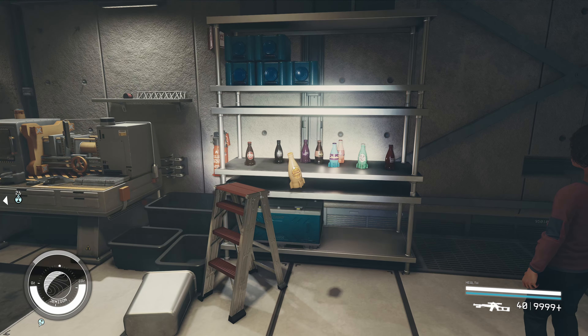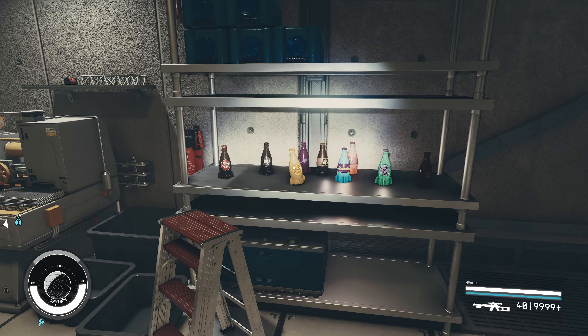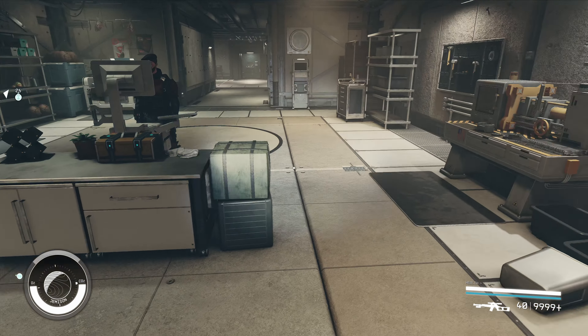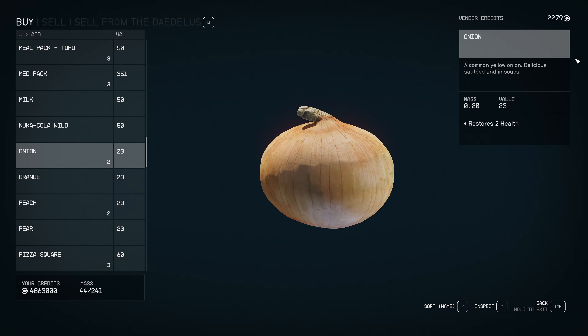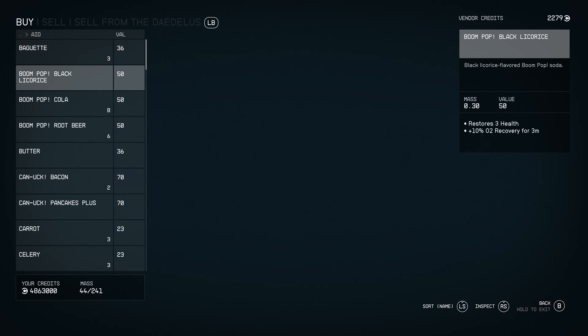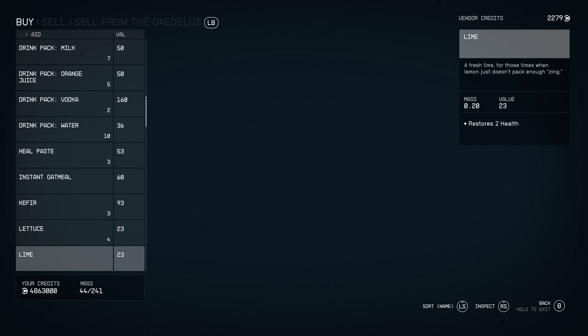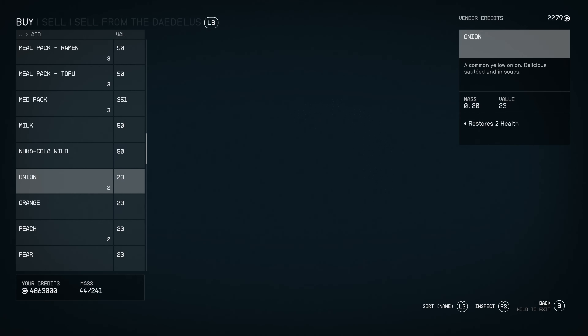It's just a suggestion, because I think the mod itself is awesome. We're going to go see if we can find these in the vendor selection. I just waited, came to CJ's, and he is selling a singular Nuka-Cola — a Nuka-Cola Wild.